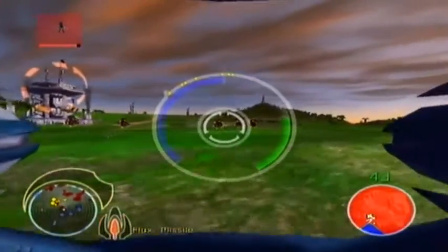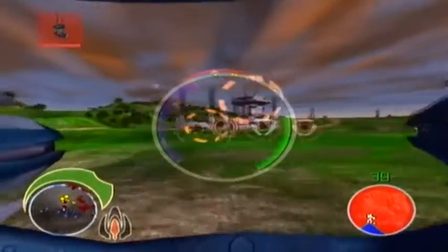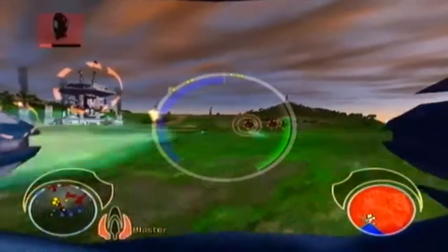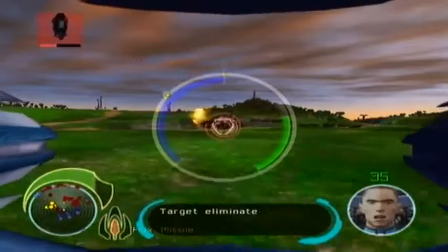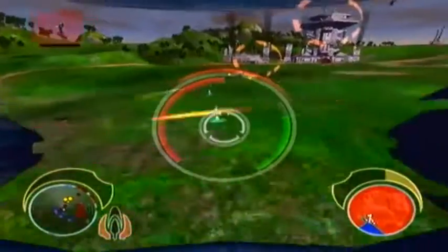Alright, where's my flux missile? Engage. Take out these turrets. Must build turrets there. Engage. Some ground forces, let's clear them out.